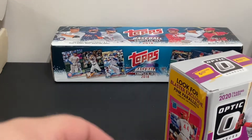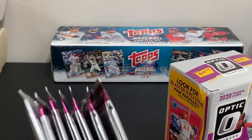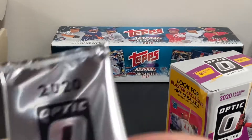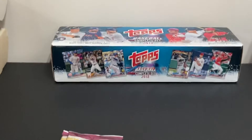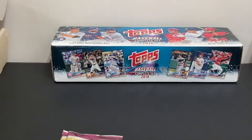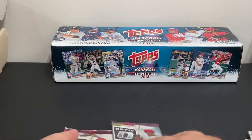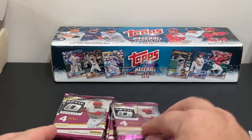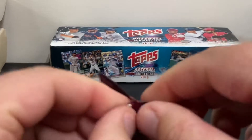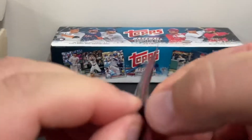As you can see, these boxes come with six regular packs of cards, four cards each, and then a bonus pack. The bonus pack is probably going to have your pink parallel cards. So we'll save the pink parallels for the end and get started on the regular packs.